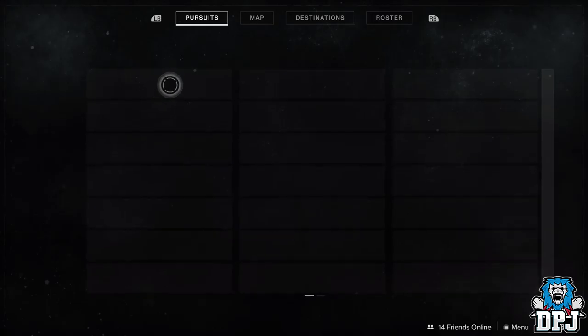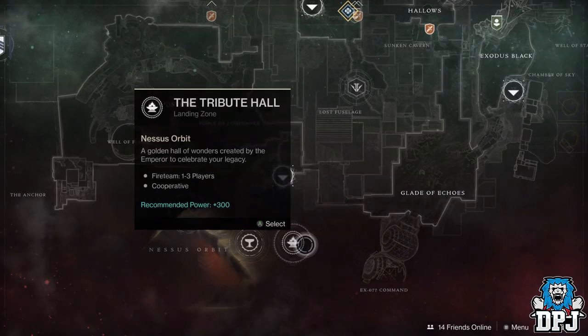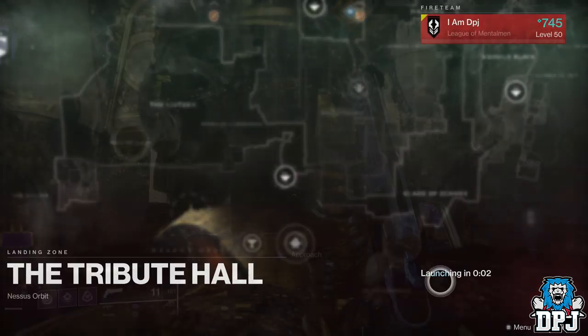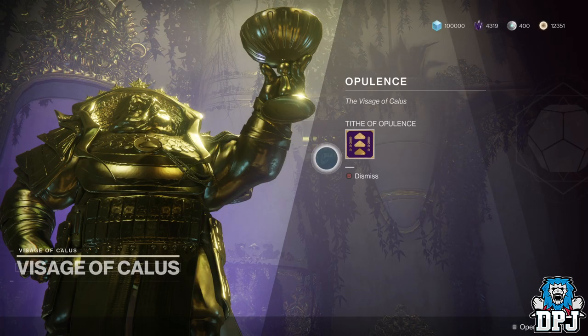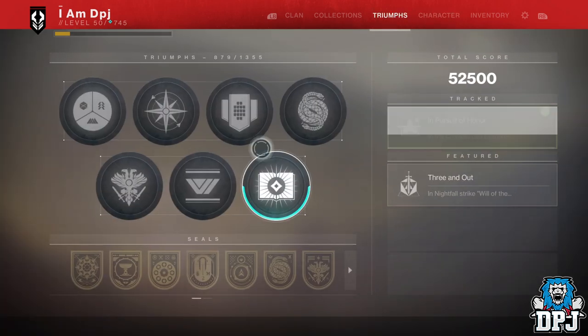Then switch to your 3rd character. Again, while in orbit, cash in those 4 bounties within your pursuits tab for a further 4 boons of opulence. Then load up the tribute hall, speak to the statue, and you will have 12 boons of opulence to hand in. Simply hand them in — and this is how you get 12 discount per day instead of 4.